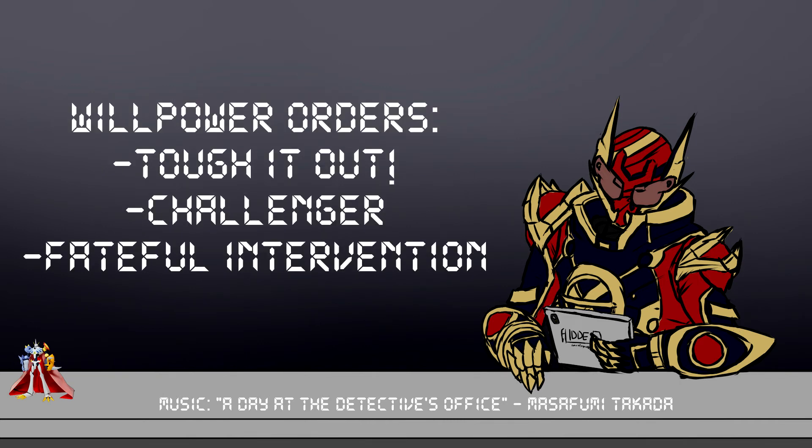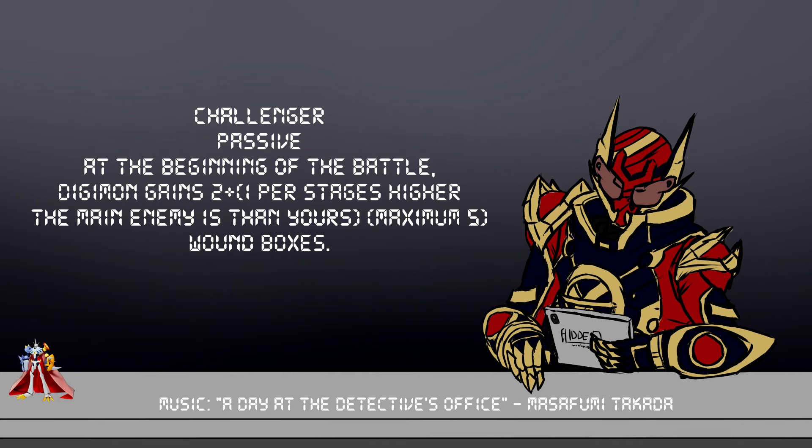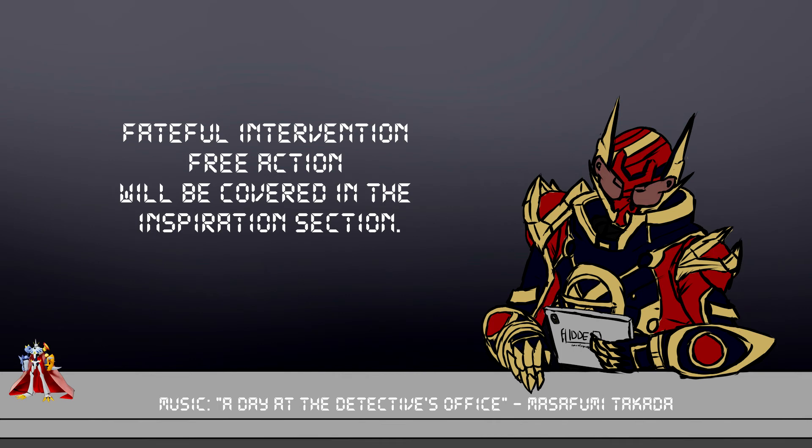Lastly, we have the Willpower Special Orders: Tough It Out, Challenger, and Fateful Intervention. Tough It Out is a once-per-battle complex action that lets your Digimon end a negative effect on themselves by using your tamer's complex action. Challenger is passive — your Digimon gains two, up to a maximum of five, wound boxes for every stage higher the main enemy is than your Digimon's base stage. The book doesn't clarify what a 'main enemy' is, but I would argue for GMs it means the strongest enemy. The last one is Fateful Intervention, and we're going to talk about this when we talk about Inspiration, because it's tied into that — and it's really, really good. Like, legit the best ability in the game in my opinion, because there's just nothing that matches it.